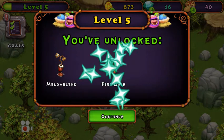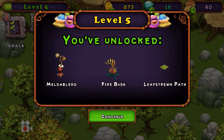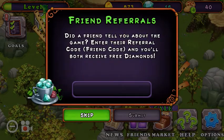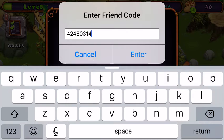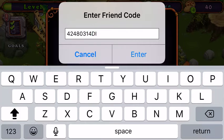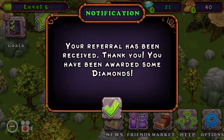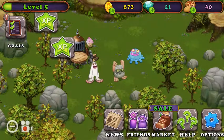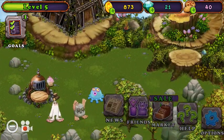Level 5 — you've unlocked Melabed, Fire Book, Leaf, Green Path, Worn Down Path. For the referral, I told you I should do this: 424-80314, capital D-I-I-L. It'll give you free diamonds — tap submit. Your referral has been received, thank you. I've been awarded with some diamonds. You saw that I had 16, now I have 21.